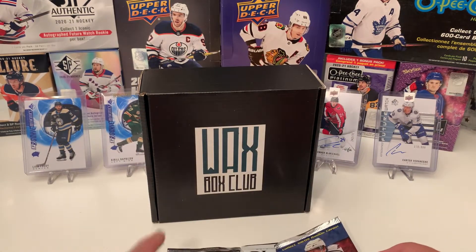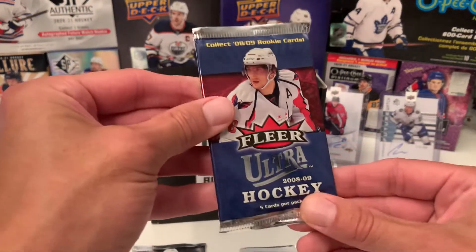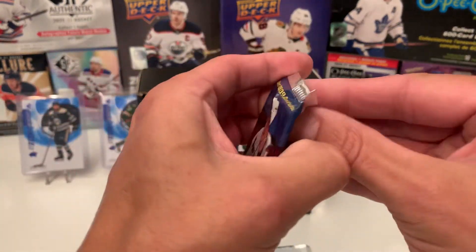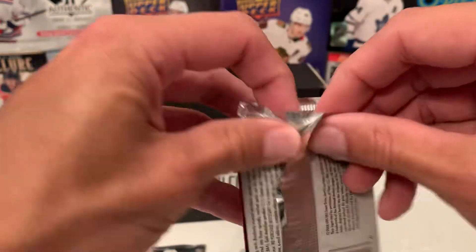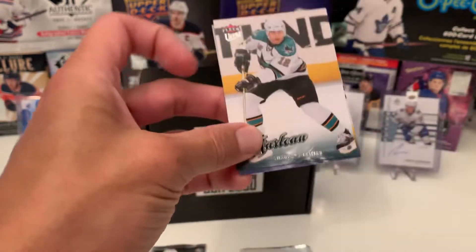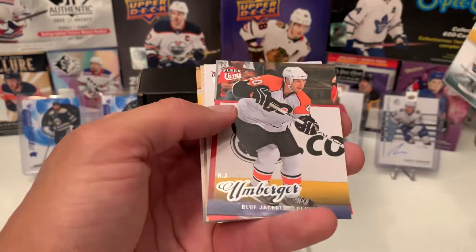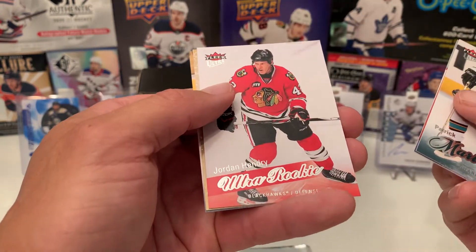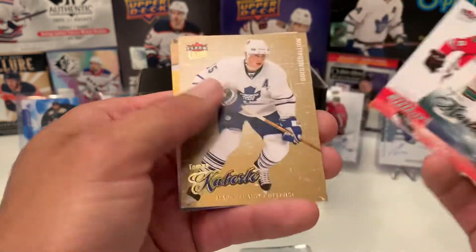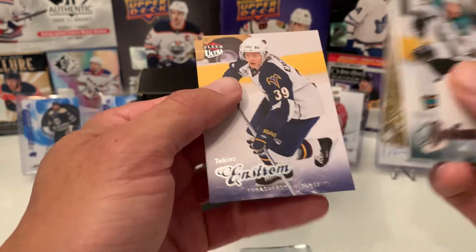Alright, I'm going to save the my nemesis for last, so let's go with the Flare Ultra 2008-09 — throwing it back. We got Patty Marlowe, RJ Umberger, and there's our Ultra Rookie of Jordan Hendry, gold medallion of Thomas Cabrile, and Tobias Enstrom.